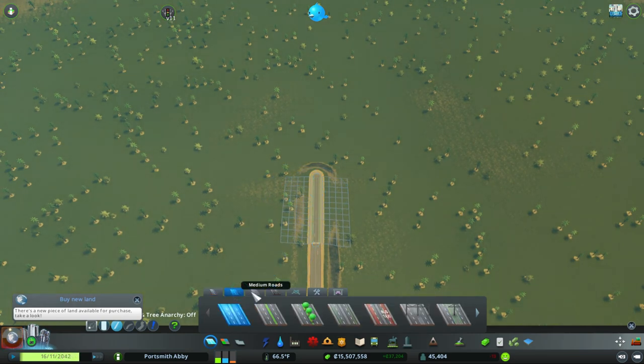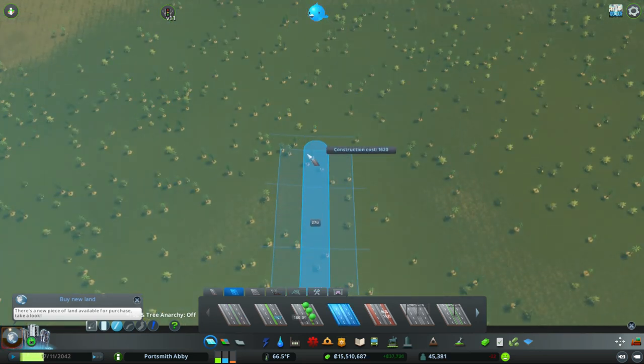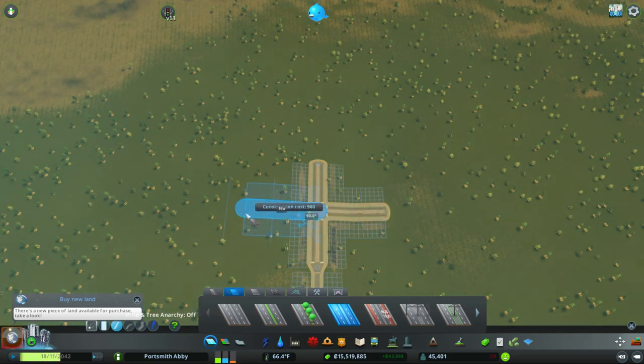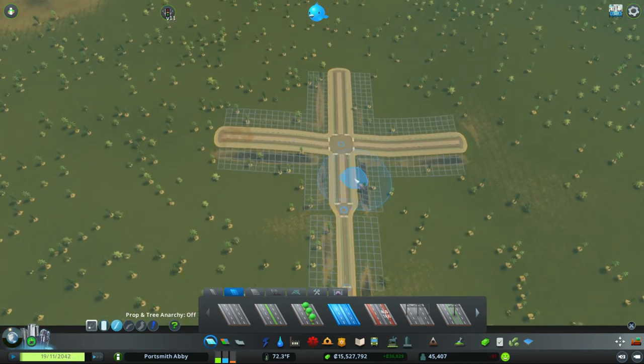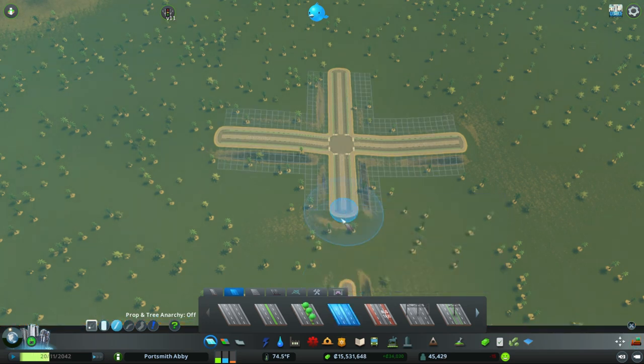We're going to grab our medium-sized road with bicycle lanes and go up 1500. Then we're going to make kind of like a plus sign — so let's go 900 this way and 900 this way. We might need to go a little higher, so let's add on 300, add on 300, and add on 300 more.